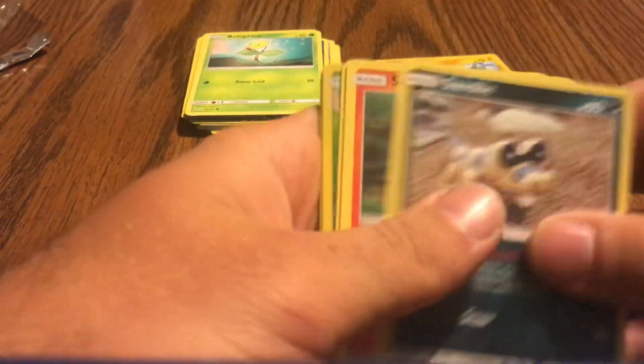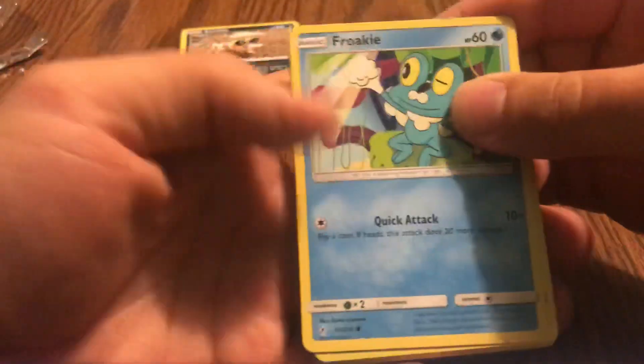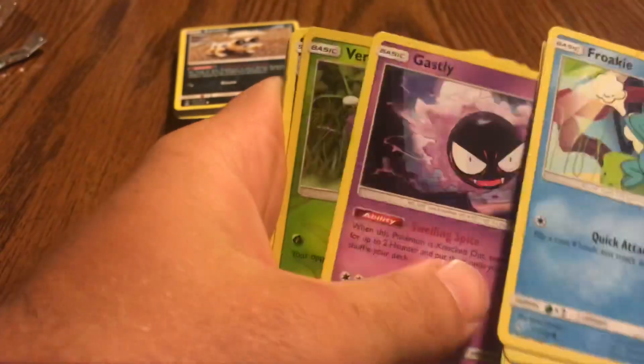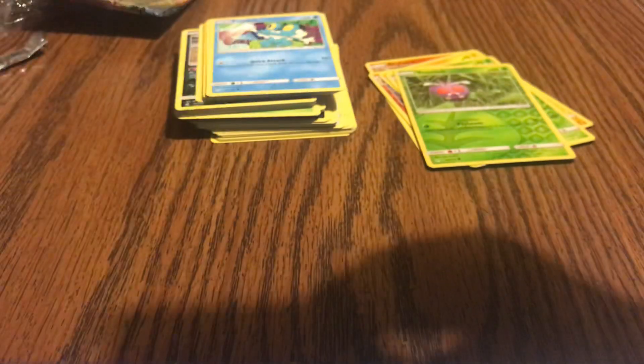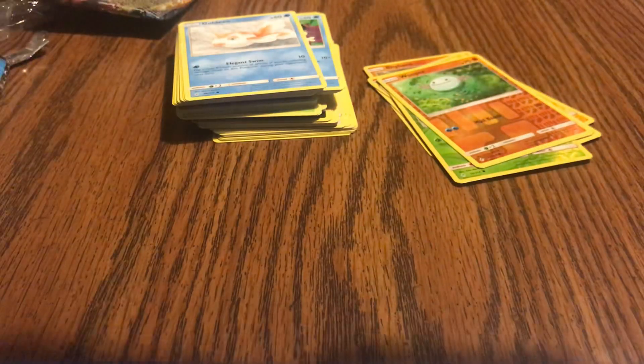Yeah, so far not doing too well. Of course, there are plenty of other cards in this set that are worth getting — the Ditto is a pretty good card as well. Some of the full art cards such as Red's Challenge, Dreams Exploration, and a couple other good cards. Say hi to our little buddy Froakie there. So far nothing good here at all.